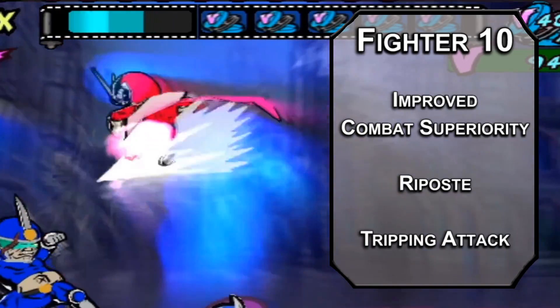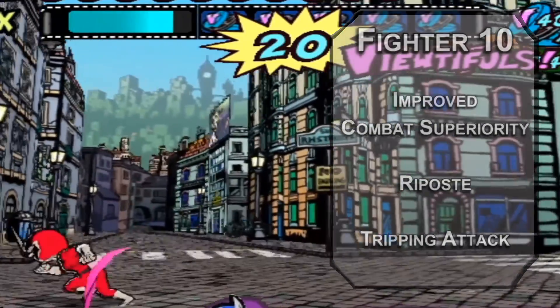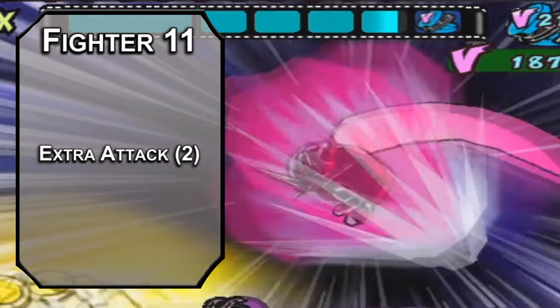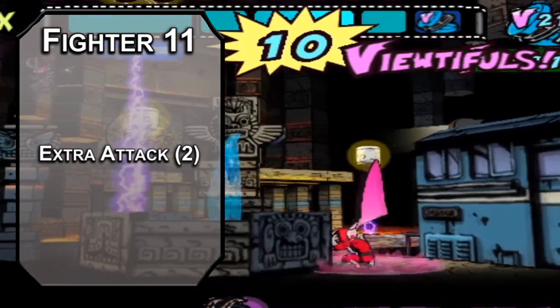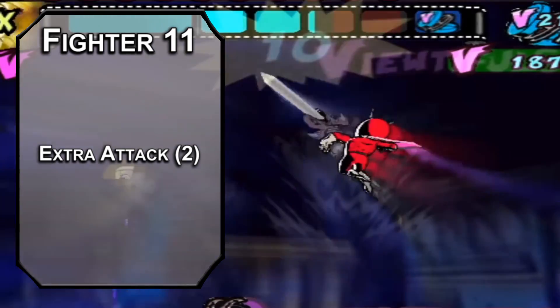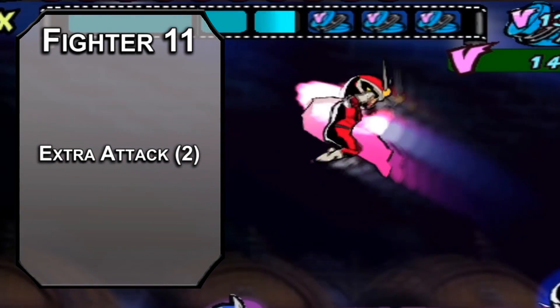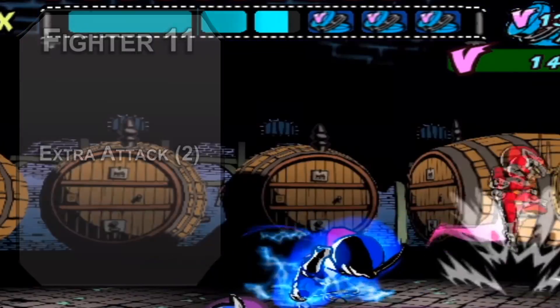Our capstone is the eleventh level of Fighter for one more Extra Attack — which is three attacks with your action, six with an Action Surge, seven with a Hasted action, or up to nine with a Flurry of Blows. Forget fast forward, this is basically chapter skip — just holding till the end of the battle when the bad guy is fully pummeled.